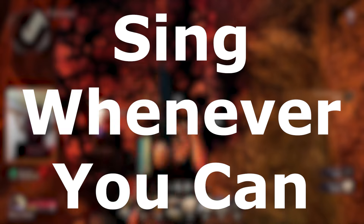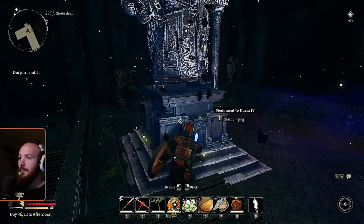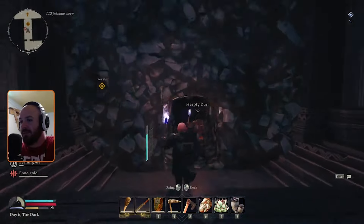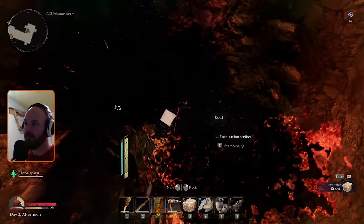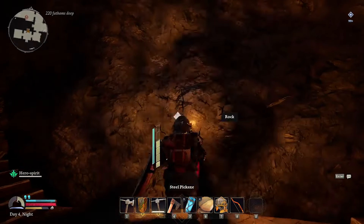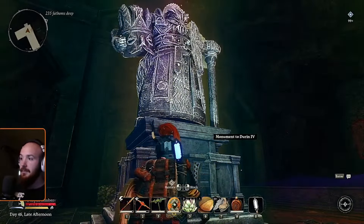Tip number ten: sing whenever you can. When I first saw the singing feature of Return to Moria, I thought it was a cute little thing playing on the idea of dwarves singing while they work. But when I noticed what singing actually does, I realized how beneficial it is. Stamina is a precious resource in any survival game, and in Return to Moria you can run out pretty quickly. However, when you're mining and granted the option to sing, you actually don't use stamina — a great way to mine more ore, stone, or granite without stopping to wait for stamina to replenish. There are also monuments where you can sing and unlock special recipes or bonuses.